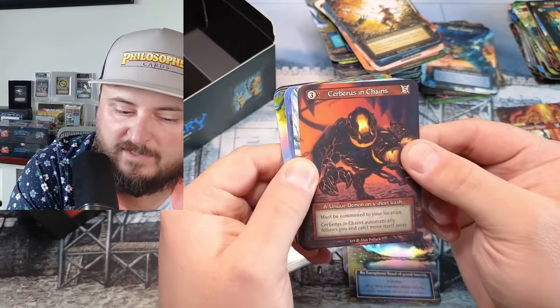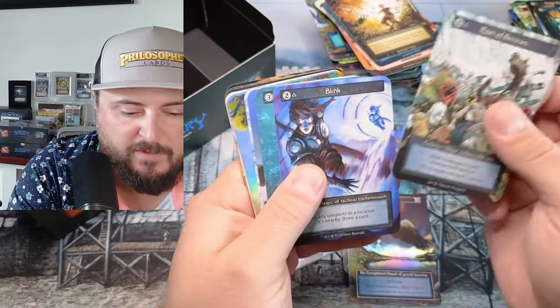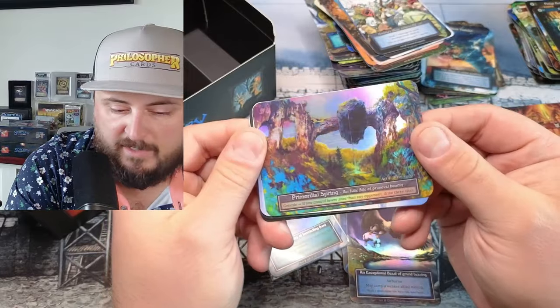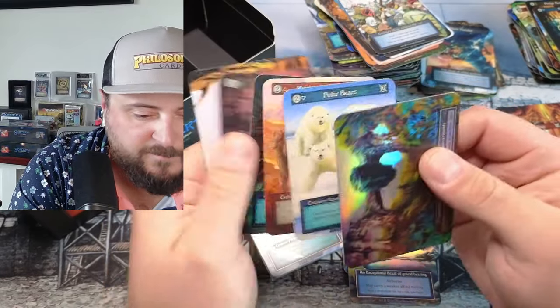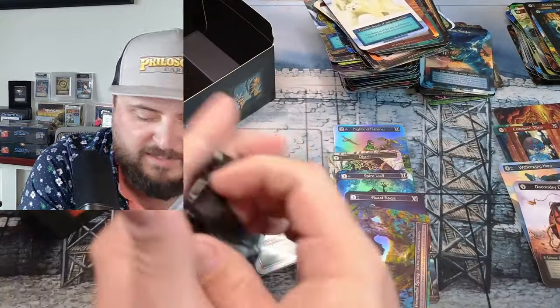Did we pull — oh, Cerberus! May have actually needed this in the non-foil, so that's great. It's a Primordial Spring — that would be excellent if it is. It is a Primordial Spring! Excellent — so that's beautiful.